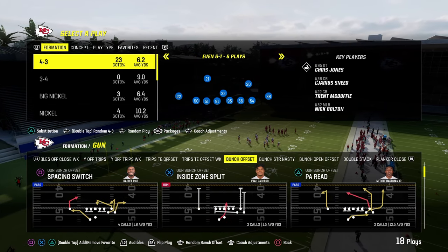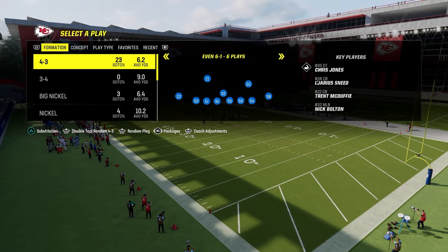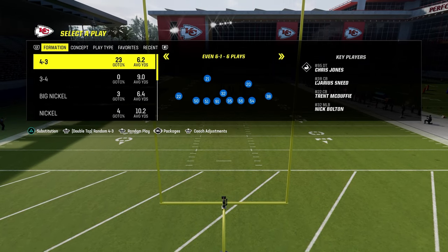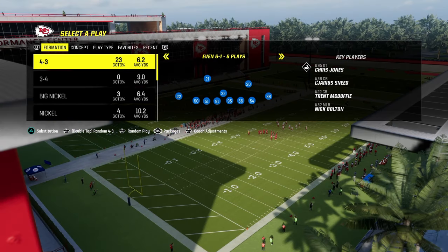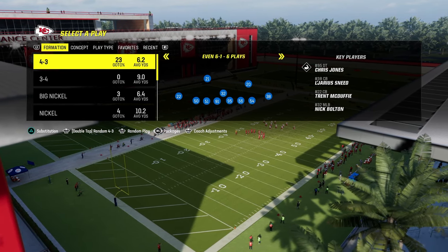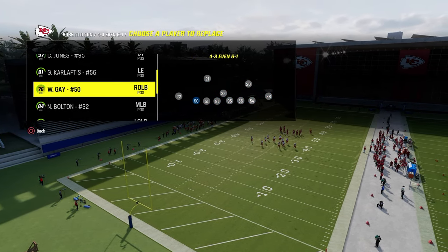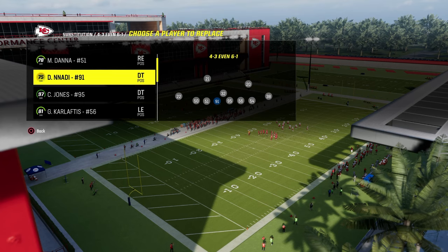One of the things that makes this really good for MUT specifically is that in MUT, you have a threat detector and identifier. The cool part about 4-3-even-6-1 is threat detector will not tell them if you are blitzing because they are linebackers. If you were blitzing and they were slot corners, it would communicate that. But because we're in 4-3 formation, it does not communicate that. So it's really good for disguising what you're trying to do.